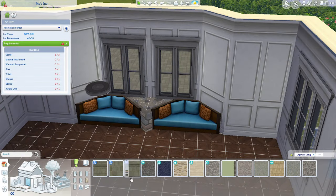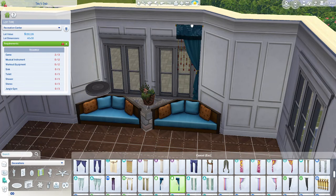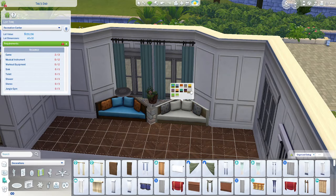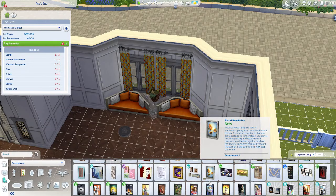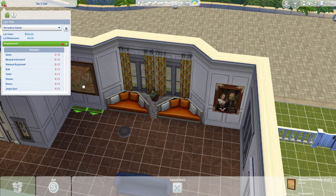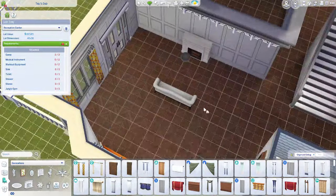Here I wanted to put in these kind of window seats, but I didn't want to change the window the way I had it. And I think this looks so cool — I need to do this in more of my builds. I'm really picturing this in maybe a cool ski lodge, which is something I'm thinking about doing. Now that winter is almost over, I haven't built in Snowy Escape — like, I don't think ever. So that might be something I'll look into doing: a ski lodge type vacation rental or community lot.